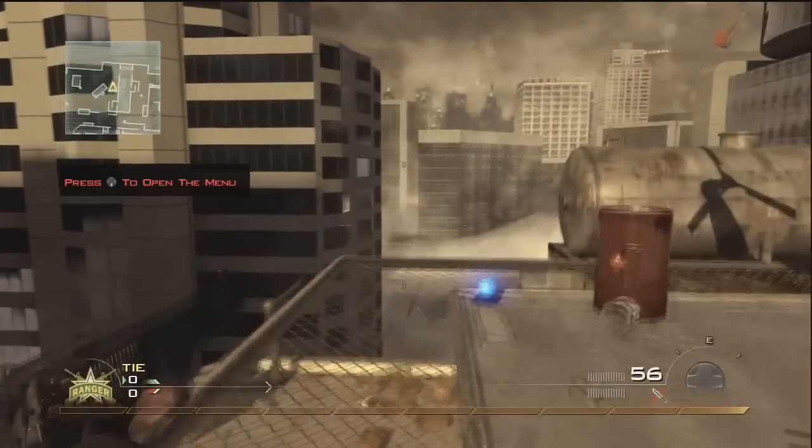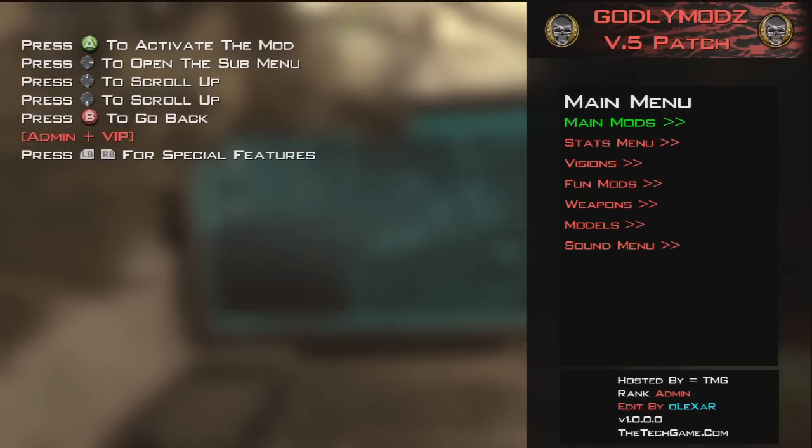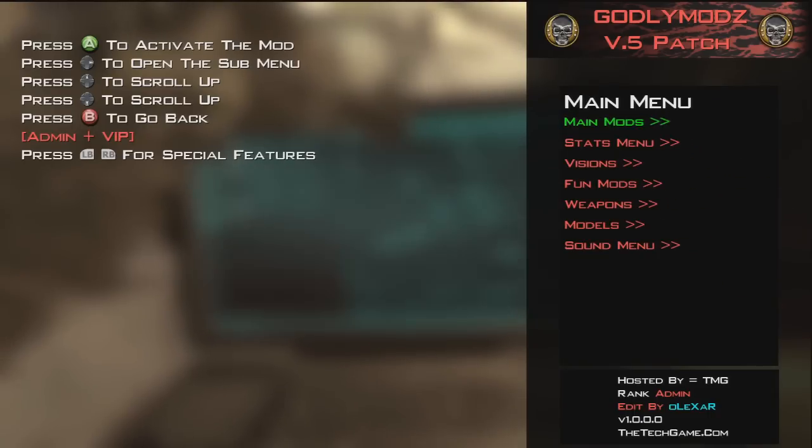Okay, so let's open this mod menu guys. Press down on the D-pad. I quite like Godly Mods V5 patch. To activate the mod it's right on the D-pad to open a sub-menu. These menus here — it's right on the D-pad. Down and up on the D-pad to scroll up and down. B to go back and LB and RB to scroll through different kinds of menus.